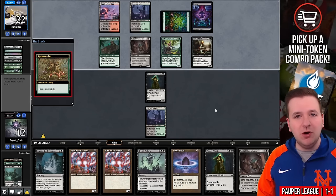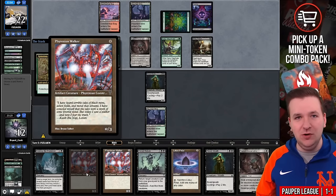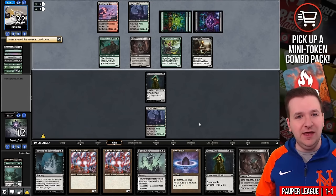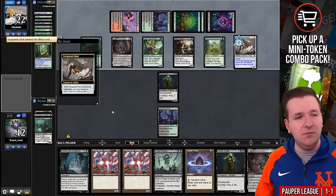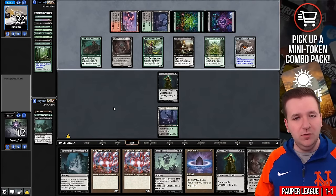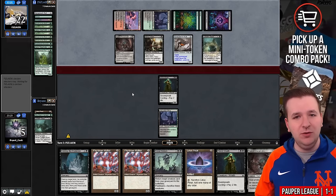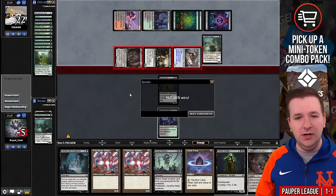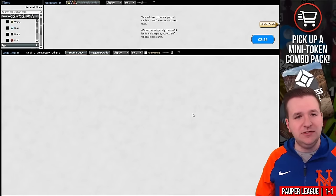They play Prowler, unearth the Scrapwork Mutt, discard another copy of Gnaw to the Bone, the Lotleth Giant — I go to five and then they attack out and we lose. So our draw steps were just terrible in game one. I feel like this is a matchup we should typically win, but our deck did not cooperate.